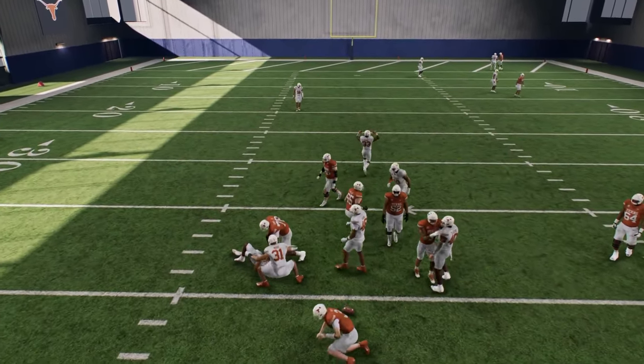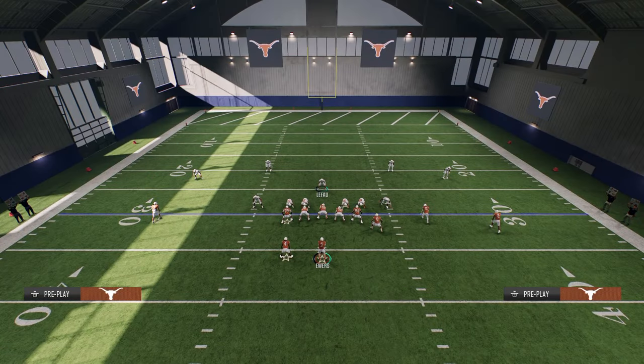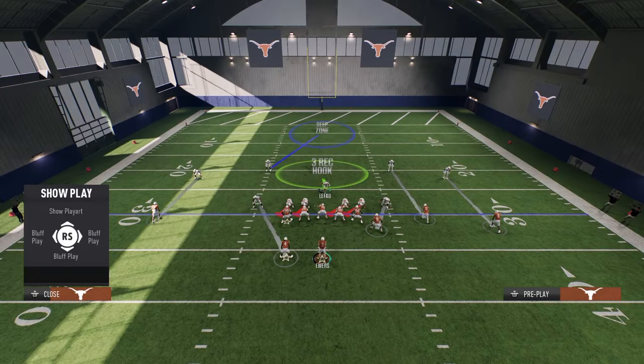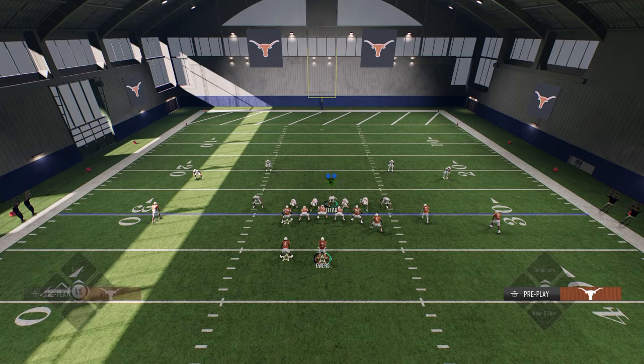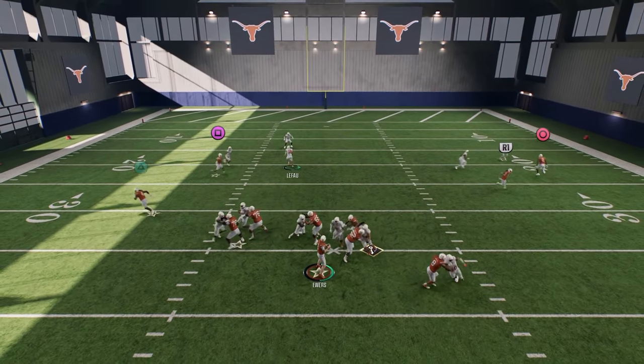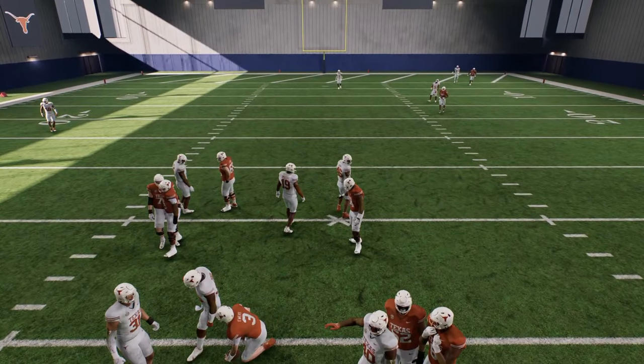The cool part with this scheme is you can also adjust. If you notice they're blocking their tight end a lot, all you have to do is crash to the side opposite the tight end, and now you're going to see some kind of disengaged B gap or A gap pressure against that look.